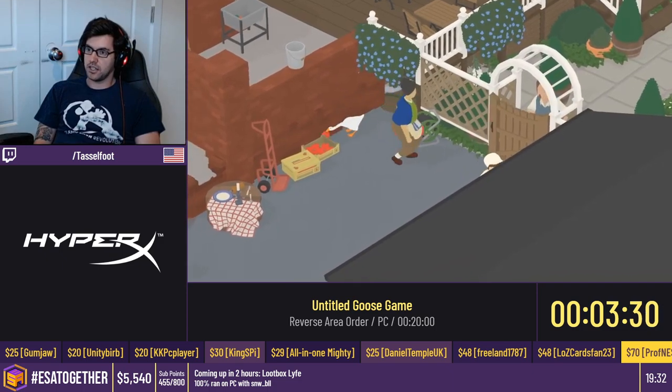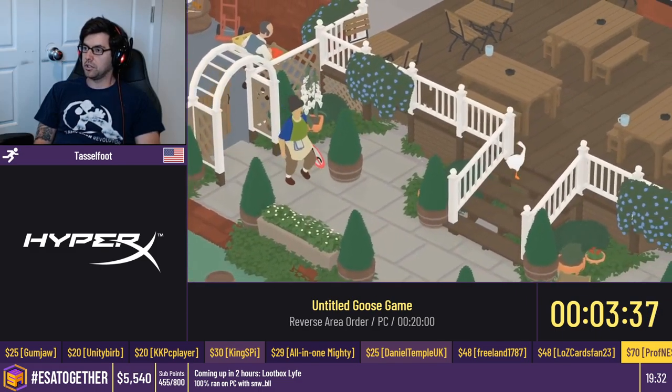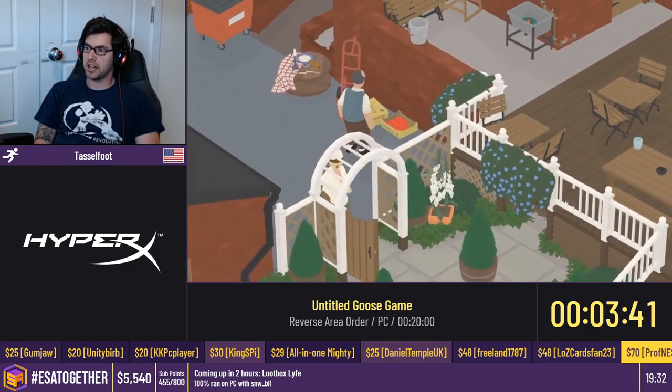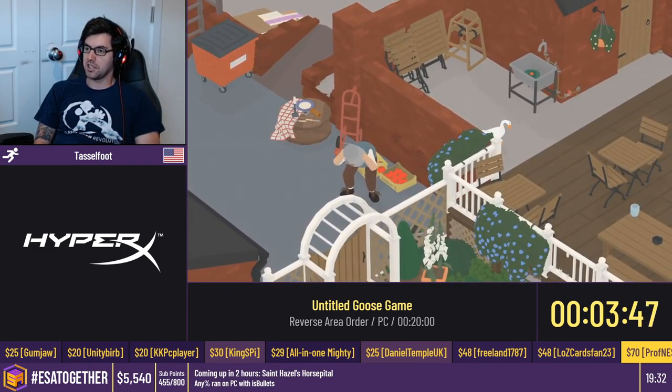Make sure the bouncer there can see us so he will chase right away and go a little bit faster. Drop the bucket on his head, and we are just about done with the pub. As soon as his butt hits the ground, we're gonna reset.